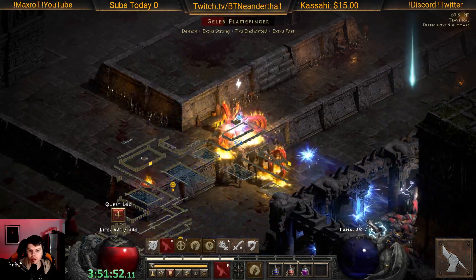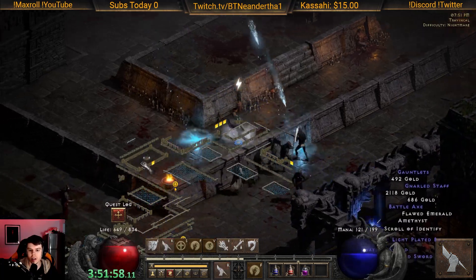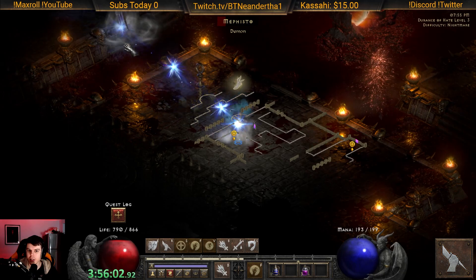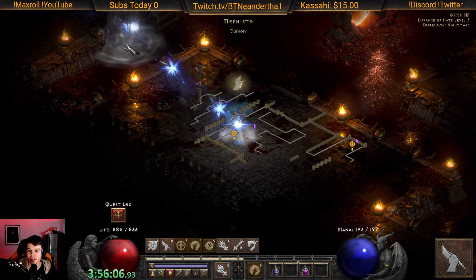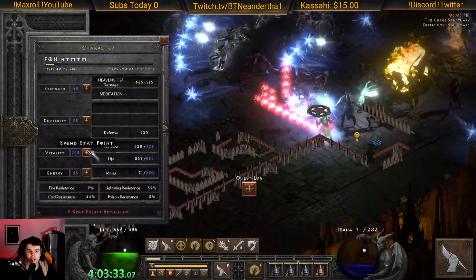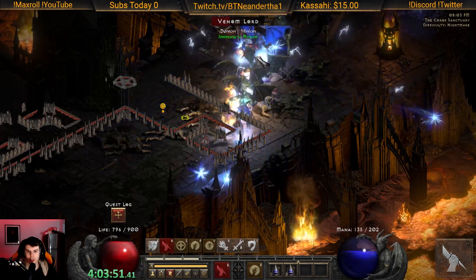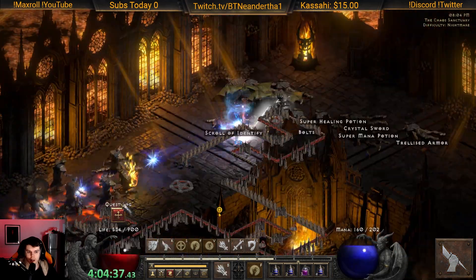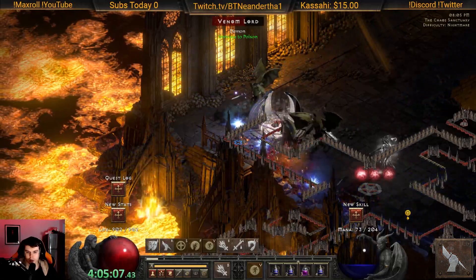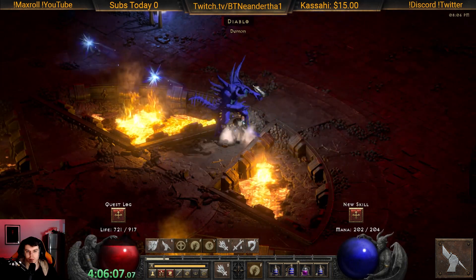As you can see in nightmare, it's actually shredding — doing a very good job. The thing to keep in mind is you can't deal damage to anything that's not a demon or undead. Yes, you can do a little bit of lightning damage with fist of heavens, but it's not anything to write home about and it's only single target. This is nightmare chaos and we are just shredding the seal bosses — holy bolt is actually dealing more damage than fist of heavens.